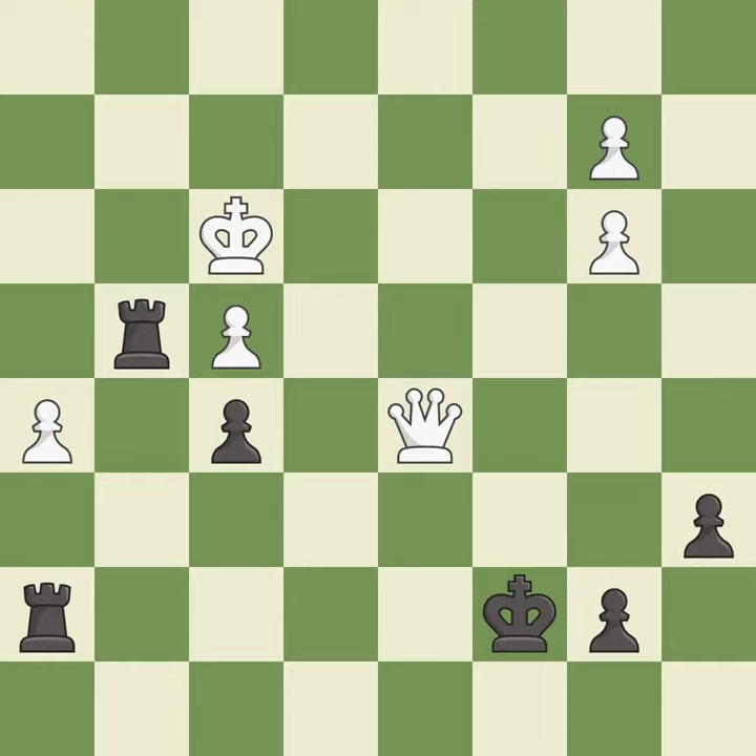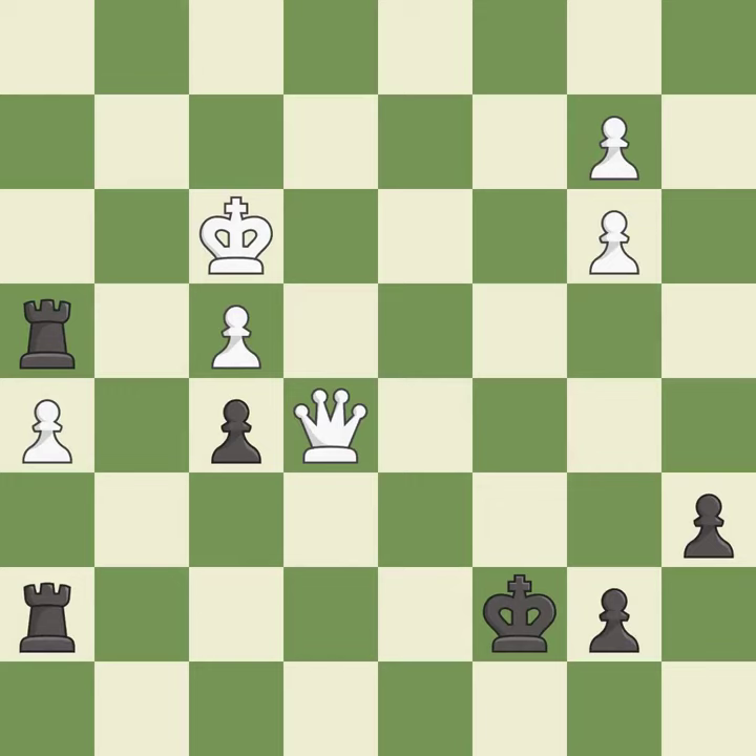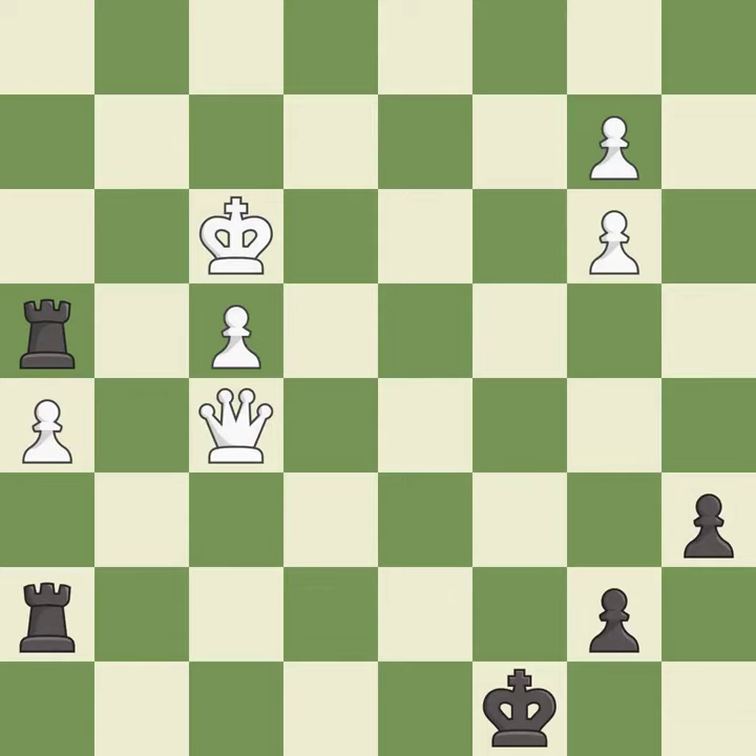This misses an opportunity to connect rooks — it is an inaccuracy. This is the way to win a pawn. This steps away from the checking queen. That pawn was free for the taking. This blocks the check from an opposing queen.